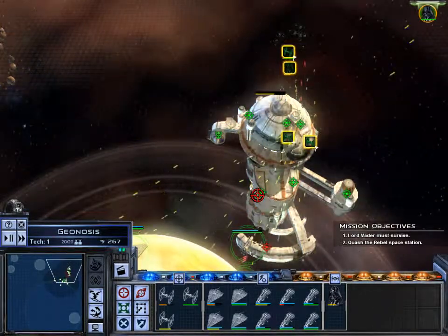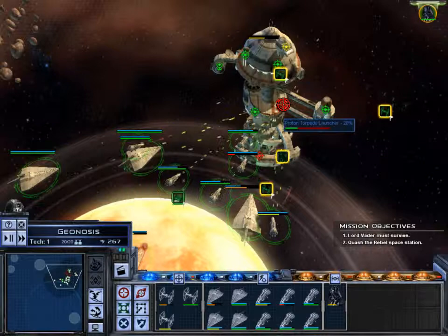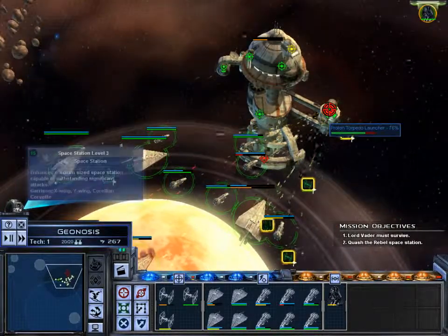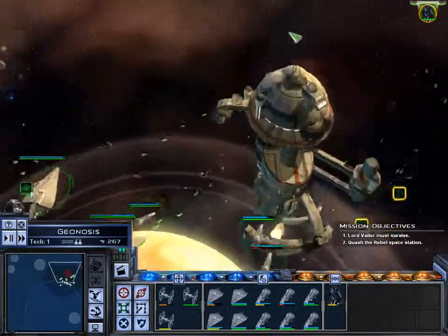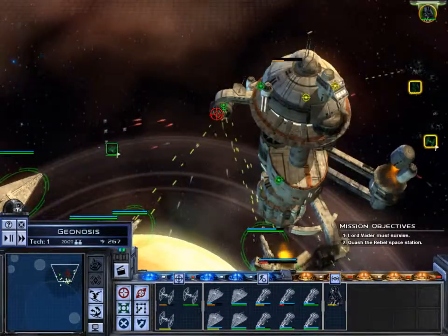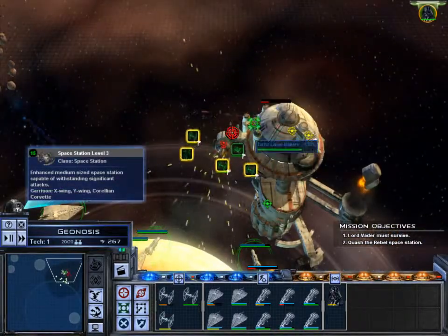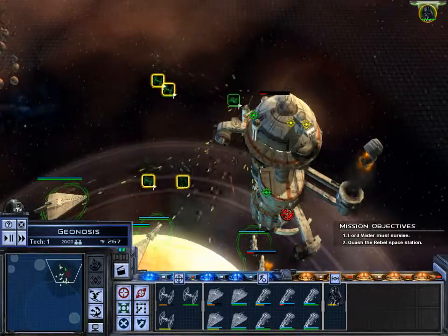Take out the photon torpedoes. As long as you take out everything that goes past your shields, you'll see the difference. You should always focus on taking out the hangar bay, shield generators, and concussion missile launchers — they'll make a huge difference.